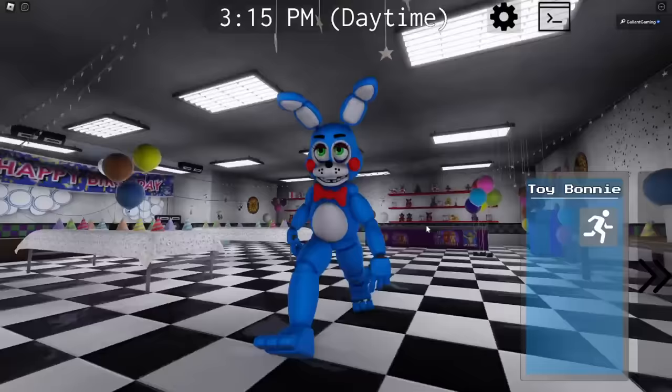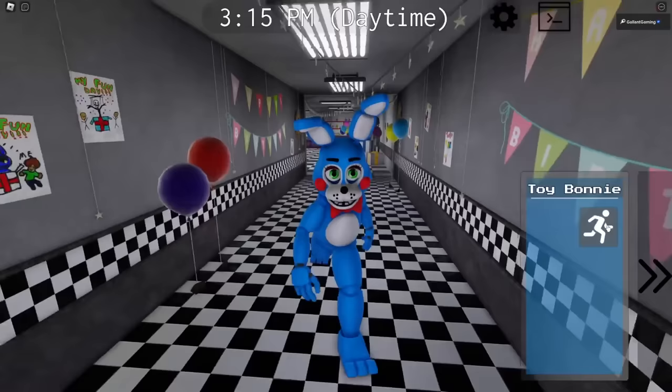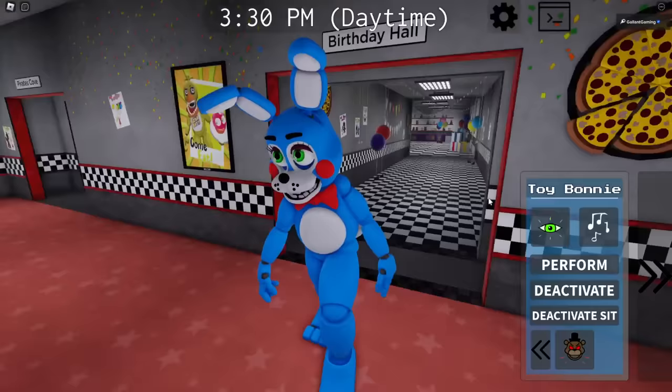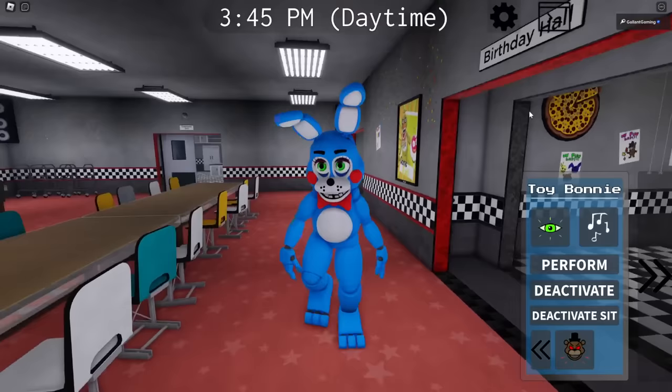Toy Bonnie also has a sprint, and when he runs he's looking up at the camera - he knows where the camera is. There's an eyeball toggle ability as well. At night he slowly stalks his prey, and the jumpscare is classic. That's secret characters 14 and 15.